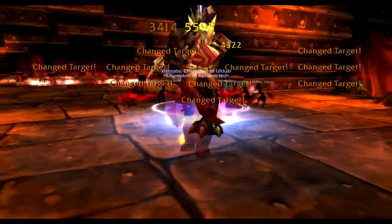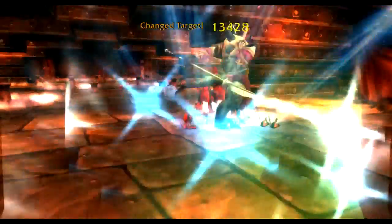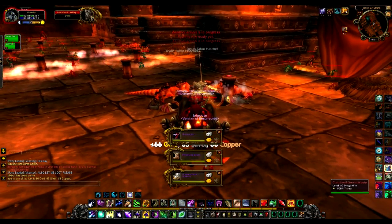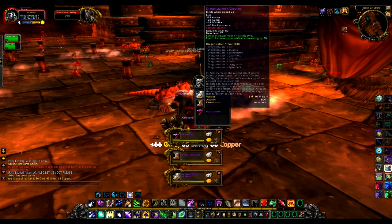Broodlord Lashlayer should be tanked with your back on the gated door. He will knock you back with a blast wave and put a healing debuff on the person taking damage.